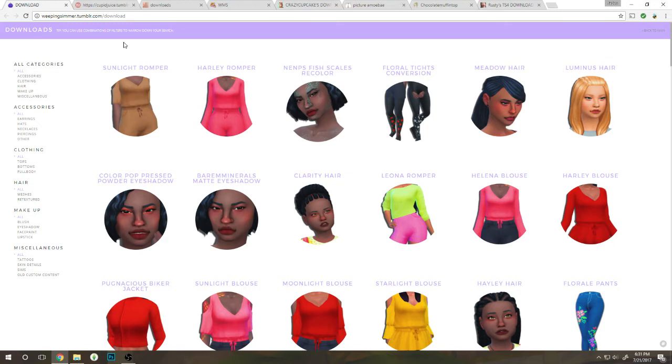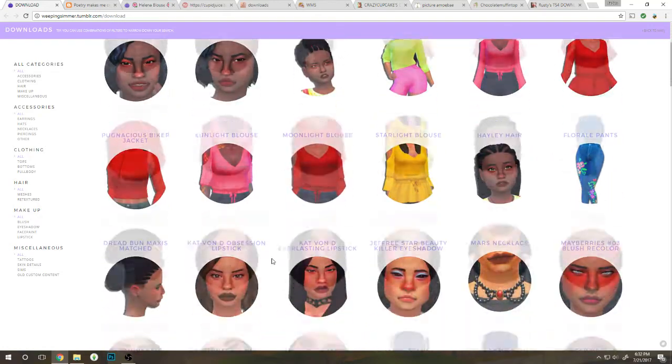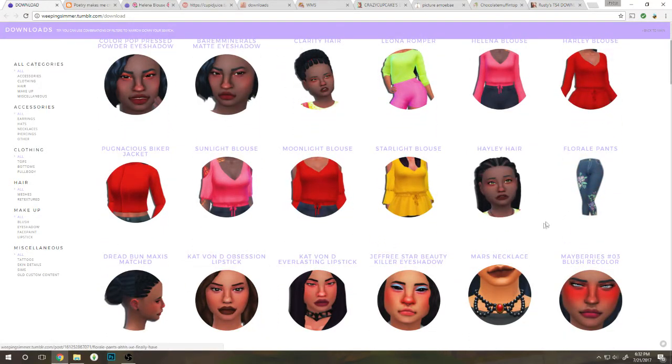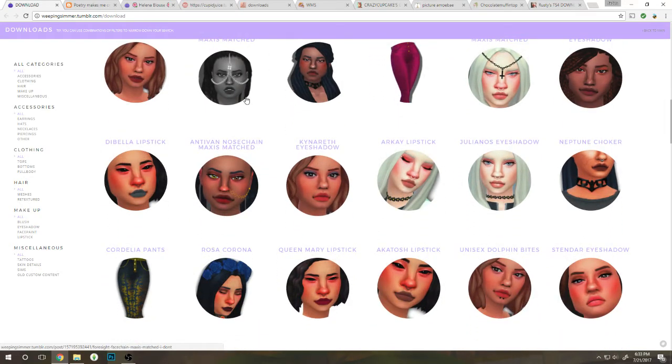We are on our next blog — weepingsummer.tumblr.com. We already downloaded the harley romper early on in this video, but the sunlight romper looks super cute so I want to go for that one. I love all of these, but I don't want to have too much stuff in my game because then I'll lag a lot. The leona romper didn't stand out to me that much, but CC creators spend so much time on their CC. The helena blouse — I already have the harley blouse, moonlight blouse, sunlight blouse, and the starlight blouse. I'm pretty all caught up with everything on their blog so let's move on.